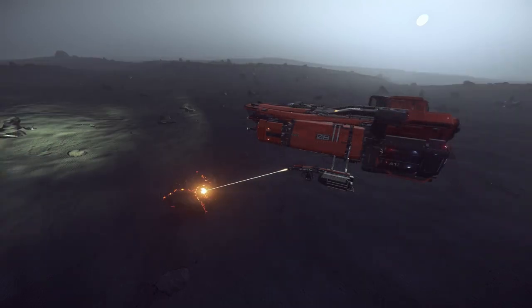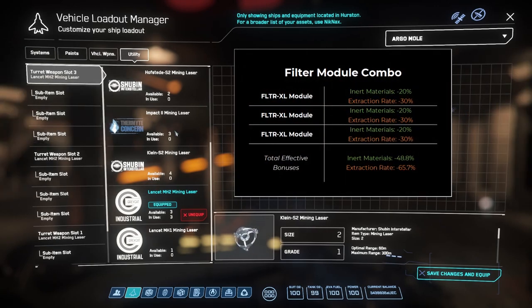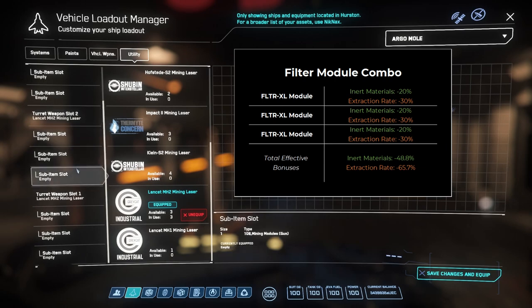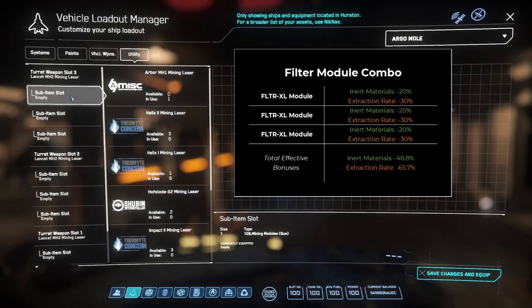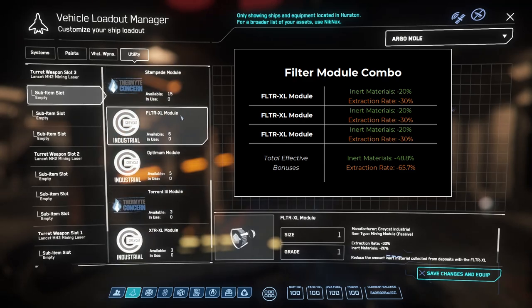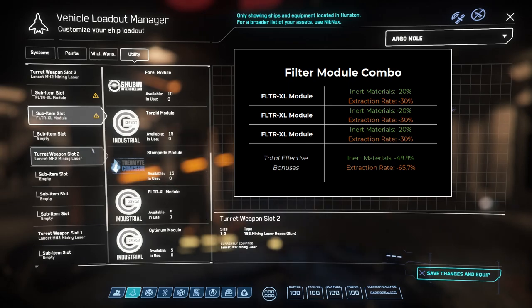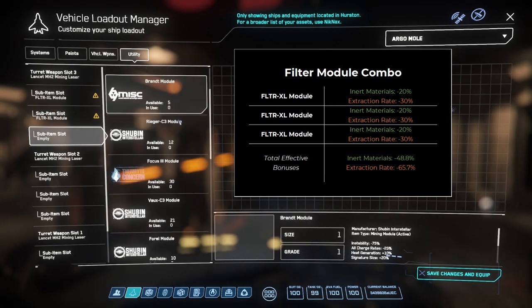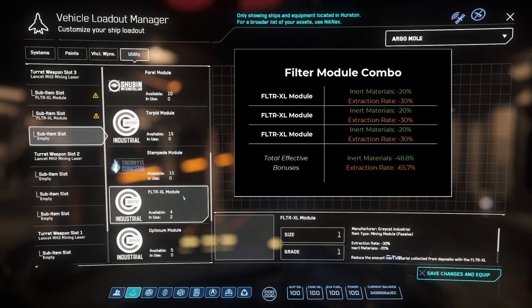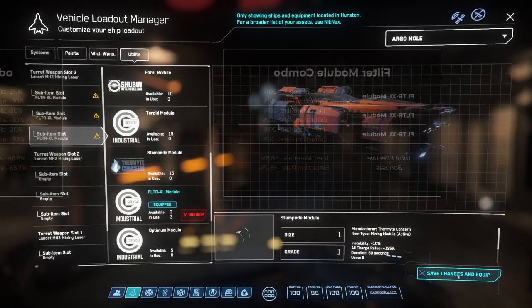There are four module combinations I'd recommend trying, and these can be mixed and matched as desired. The first and most useful combination I've found is a filter combo, using a set of three FLTR-XL passive modules. Each one filters out 20% of extracted inert materials while reducing the collection rate by 30%. These numbers stack multiplicatively, so you'll end up filtering out just under half of the inert materials you extract, while slowing the extraction rates to about a third of normal.